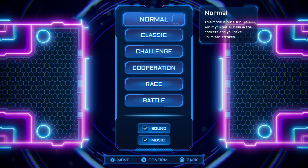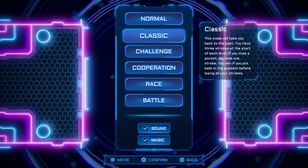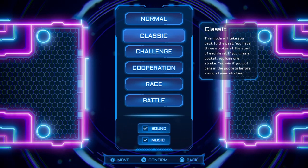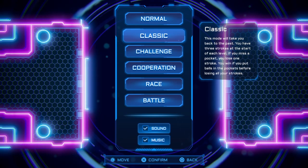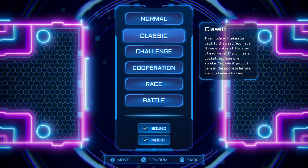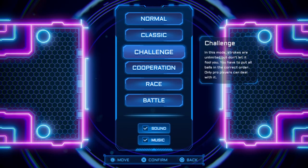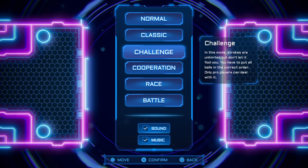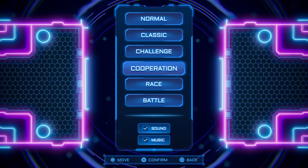Classic mode is the best mode — you have three strokes to play. If you get three straight shots without pocketing a ball, then you lose. So make sure you pocket a ball before you get through those three strokes. Challenge mode is more for being a good player; the better you are, the more successful you become.